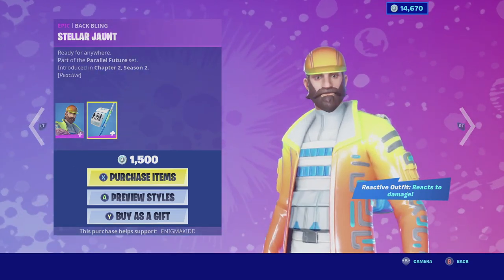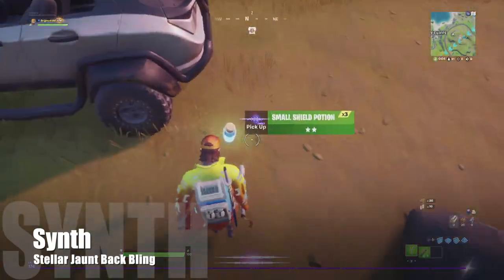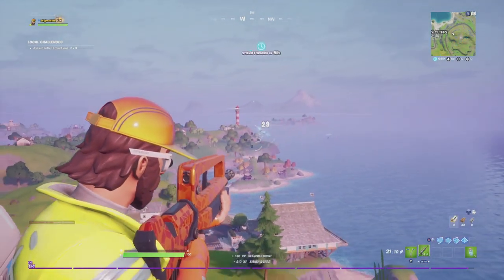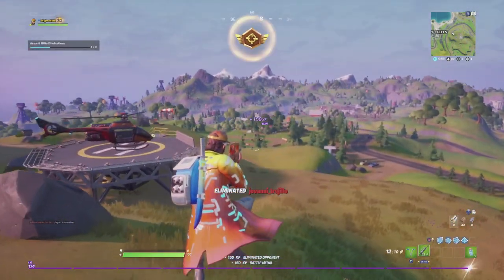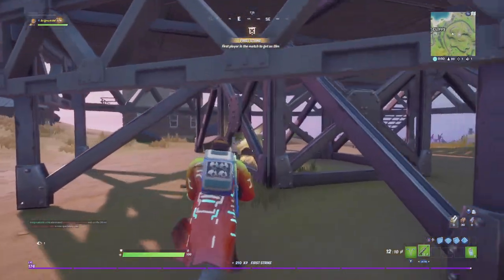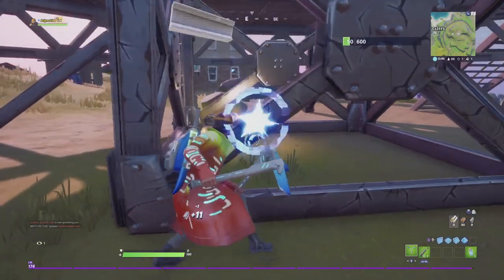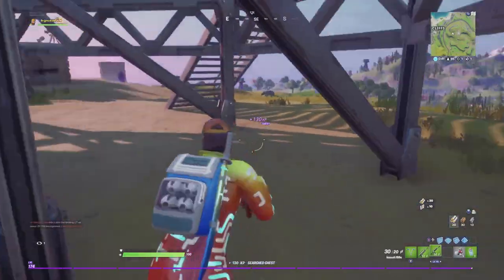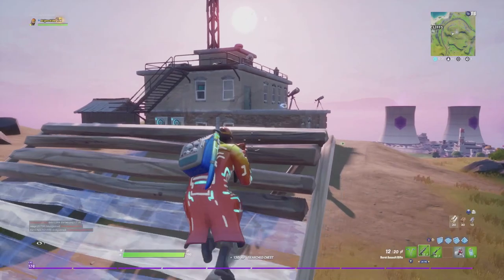Without further ado guys, let's get the review started. So Symp — a very odd skin. I would have pictured them releasing this skin during Season 9 which was all very futuristic, but the back bling itself is decent. It's a very odd skin, and with his selectable style you do see him wearing some futuristic glasses. He does react whenever he takes damage, so you could take a note for that.